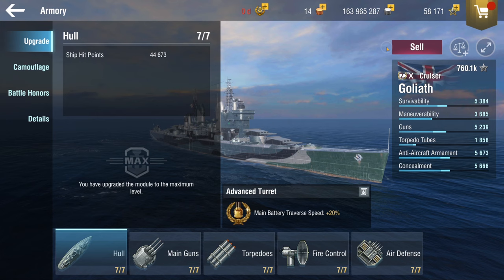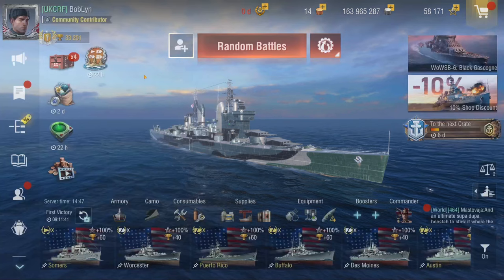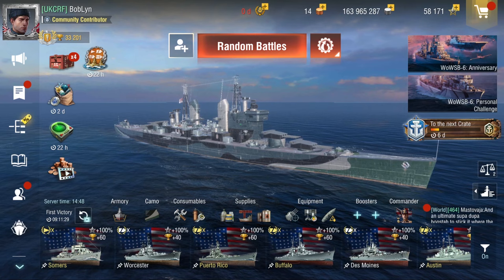For the upgrades, I went with Traverse Advanced Turret Elite Bonus, which is really nice to have if you're fighting DDs. For the camouflage, we have the historical one — it's the only one that exists. Well, there is the white and yellow one, which is probably the better camo, but I think this one looks way cooler, so I went with this.